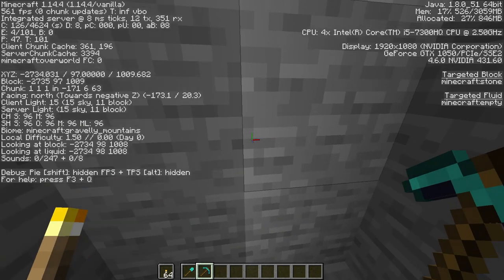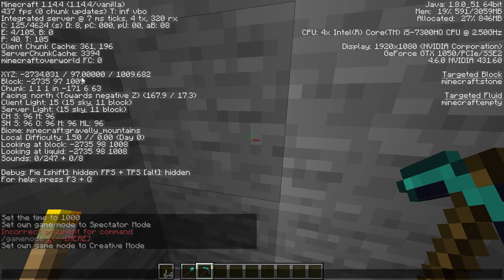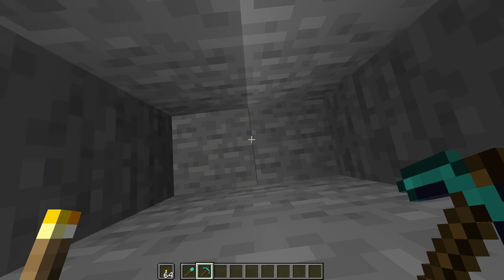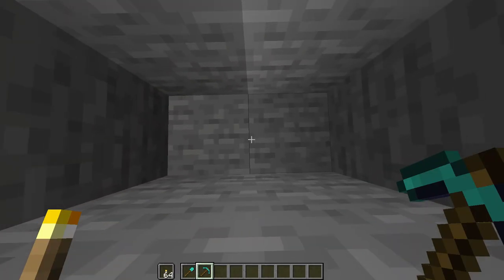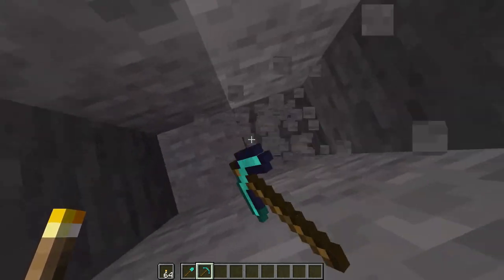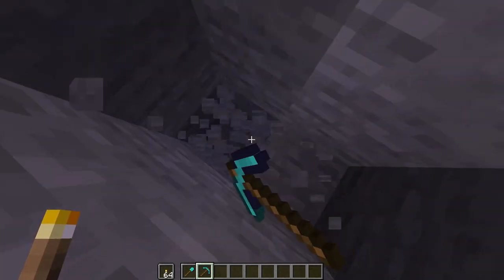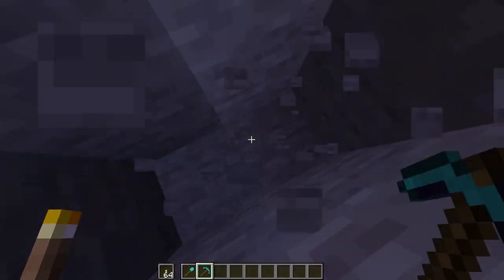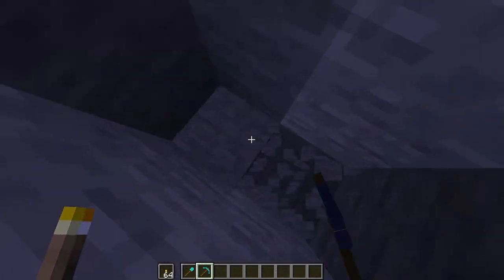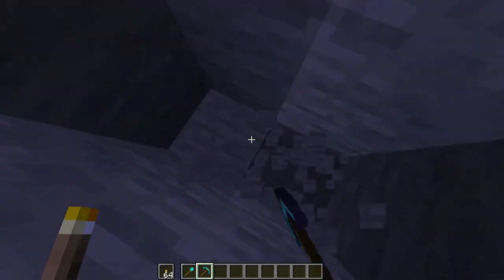I'd really recommend this method for mountain biomes because as you can see we're at Y level 97, which means you have to mine through about 86 blocks to get down to Y11 to find your emeralds. Just keep mining down using this method, put a torch down every once in a while so you can see, and make sure you have resources to get back up — because this is essentially a one-way ticket down unless you want to build all the way back up.